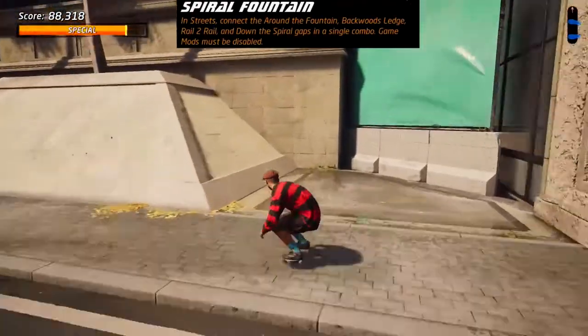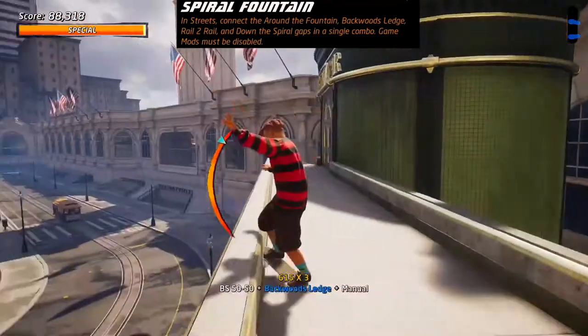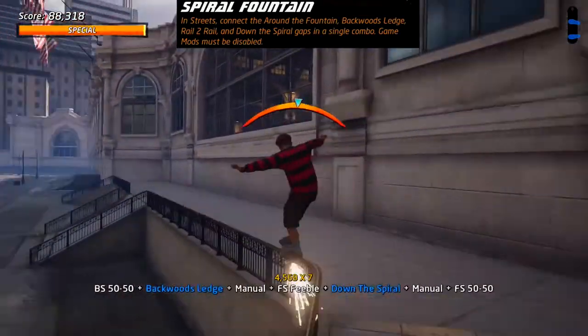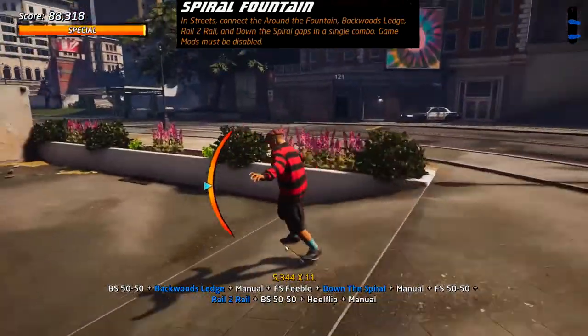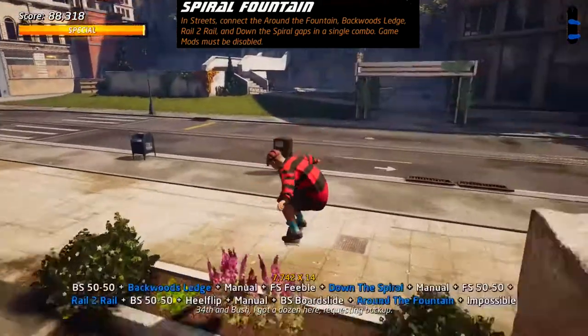On Streets, jump up and grind the ledge for your Backwoods Ledge gap, manual through the door and it will open up, letting you grind down for the Down the Spiral gap. You can connect the two rails here for the Rail to Rail gap, then maintain a manual all the way to the edge of the fountain where you can jump up and grind around it to complete the Streets hard get there challenge.